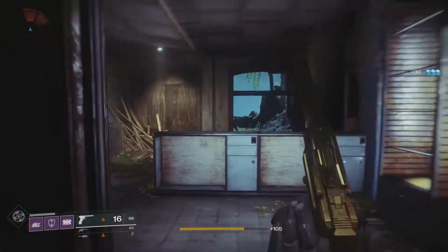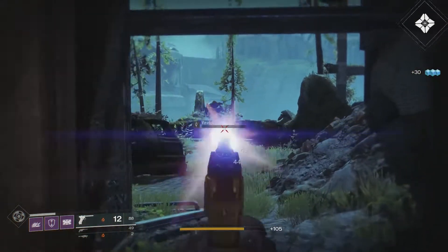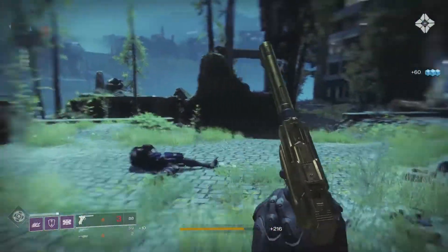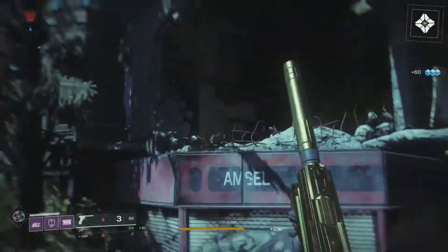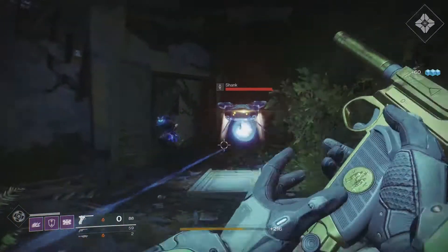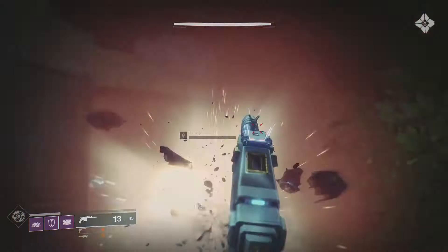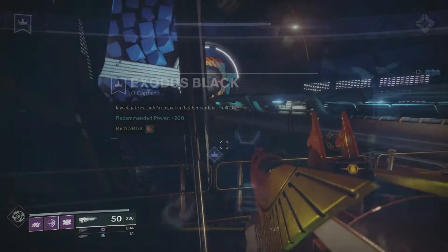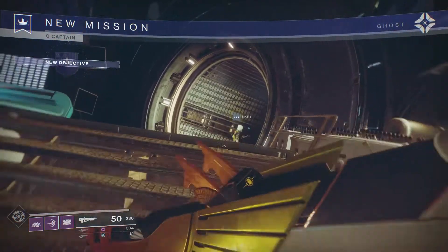First up, guardians, you need to hit level 20 and have completed the main story campaign — then and only then are these quest lines available to you. Once you've done that, you'll want to go to Nessus and start the quest line O Captain.